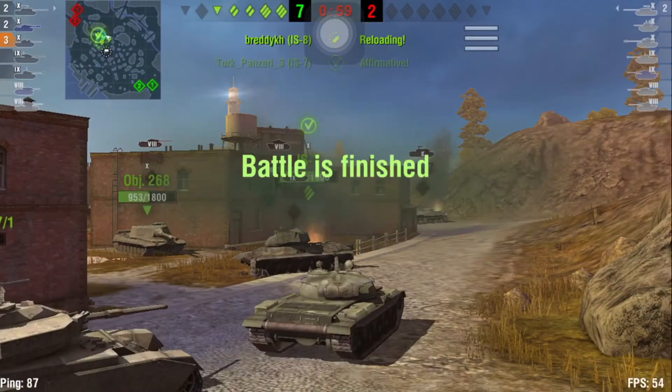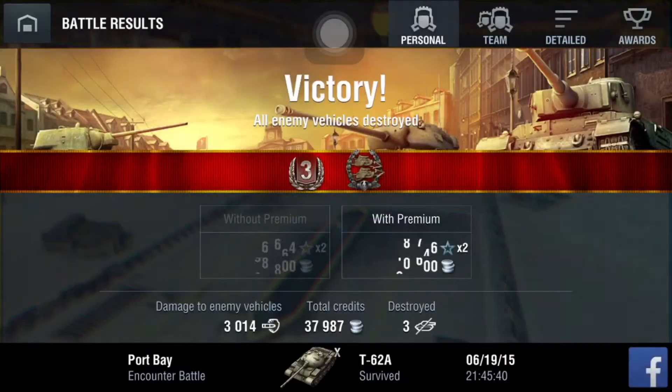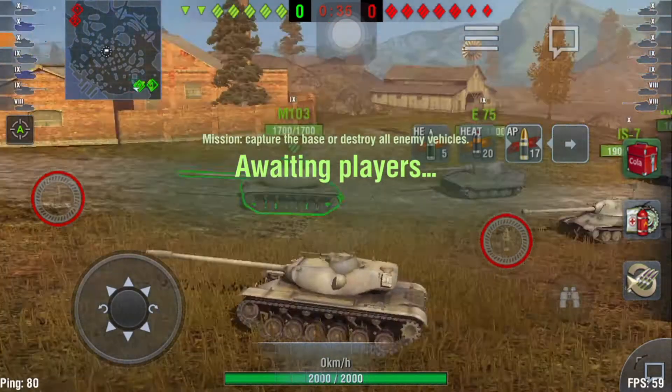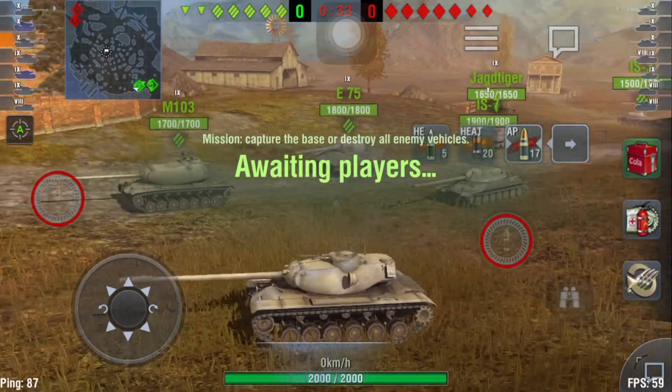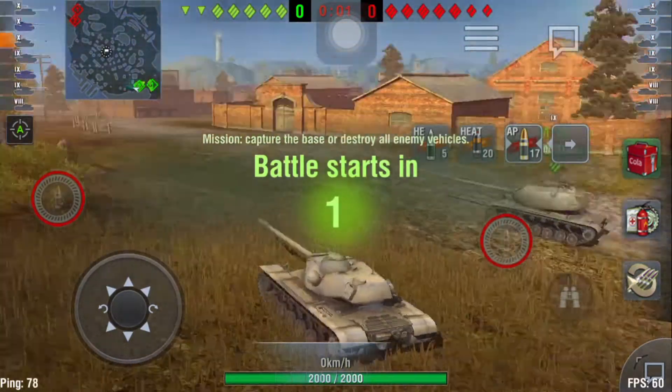We finished one battle with a medium tank and we're trying to move on now to the heavy one. We did a good job, Austin was great, we won. Now we are dropped on the map, pointed to the port and the middle.